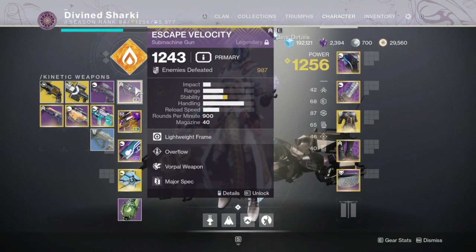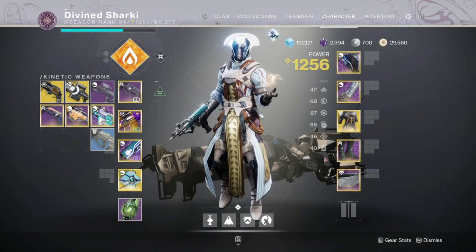For our primary weapons, first up is the Escape Velocity SMG — definitely my favorite SMG for PvE. It has Overflow and Vorpal Weapon, combined with a Major Spec. Overflow literally doubles your mag whenever you pick up heavy or special ammo. So if you have two bullets left and pick up special, you'll jump up to 80 in the mag, which is great for taking down those major yellow health bars.